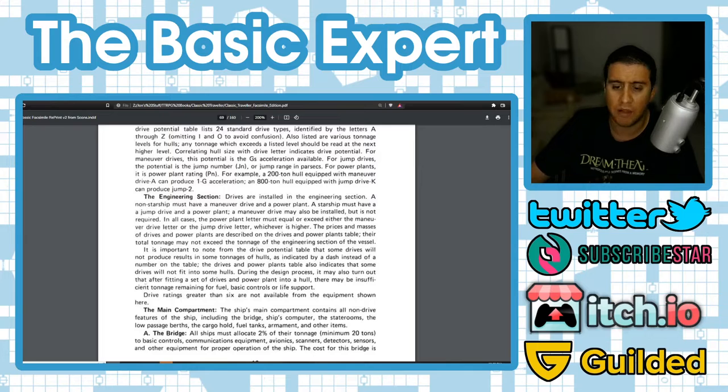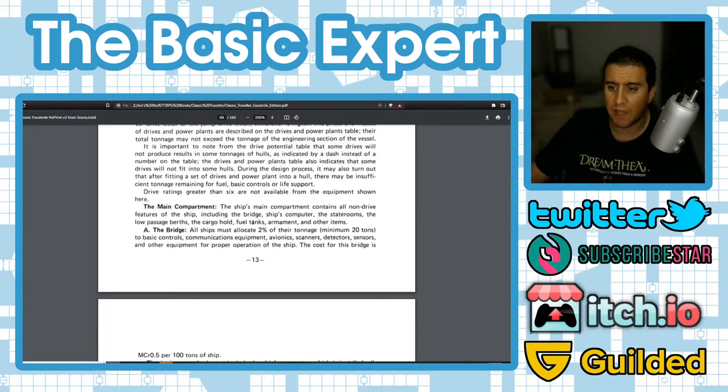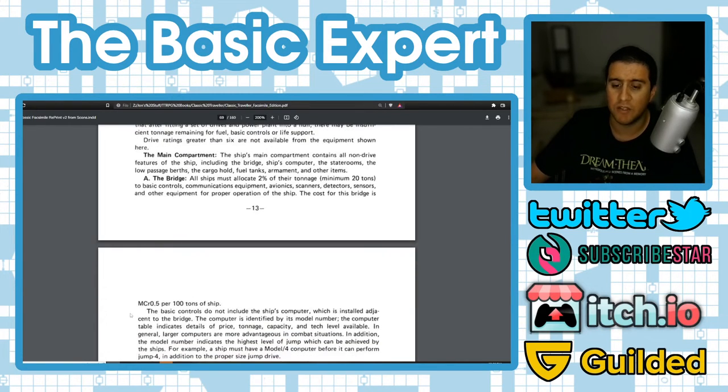The main compartment contains all non-drive features: bridge, ship's computer, state rooms, low passage berths, cargo hold, fuel tanks, armament, and other items. All ships must allocate 2% of their tonnage — minimum 20 tons — to basic controls, communications equipment, avionics, scanners, detectors, sensors, and other equipment for proper operation. The cost for the bridge is MCr0.5 per 100 tons of ship.